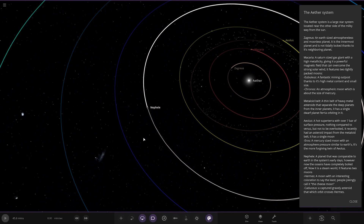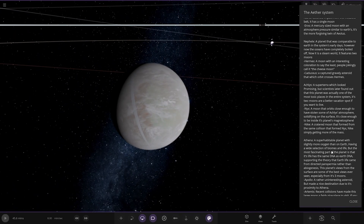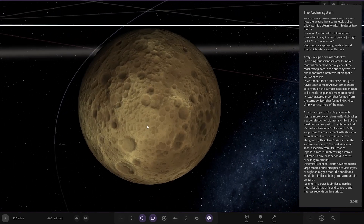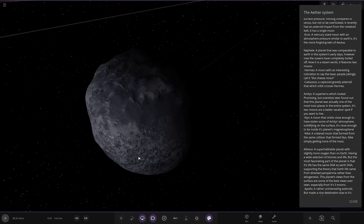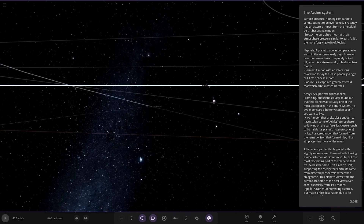Next up we've got Nefeli — a planet that was comparable to Earth in the system's early days. However, the oceans are now completely boiled off, making it a steam world. It features two moons. We've got Hermes — a moon with an interesting coloration; people jokingly call it the cheese moon. And then there's a second moon — a captured gravity asteroid which orbits Hermes.